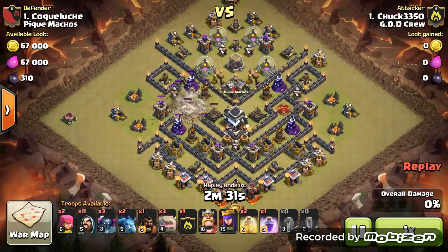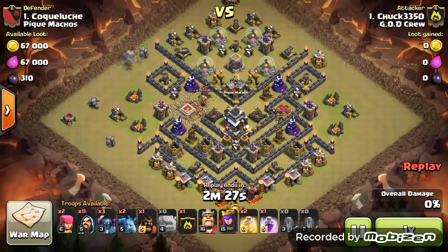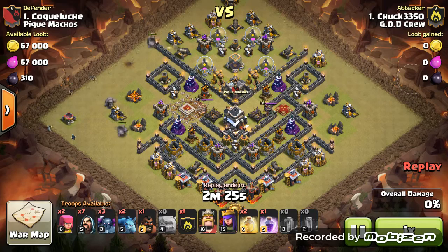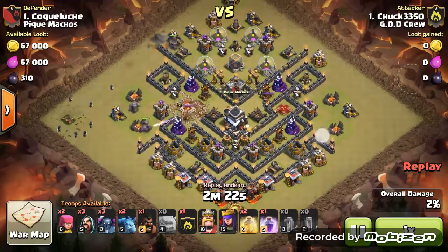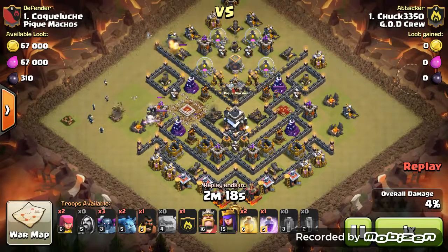So he's going to drop his Quakes first and open up that base. You really didn't need 8 Quakes for this one — that is just plenty. Then he gets his 3 Golems in there with Wizards behind them, taking out all the defenses.